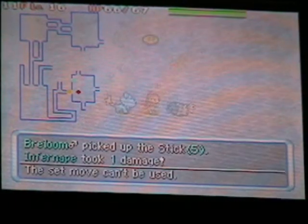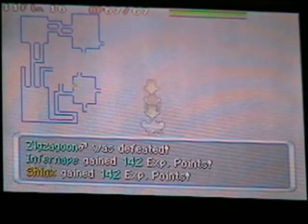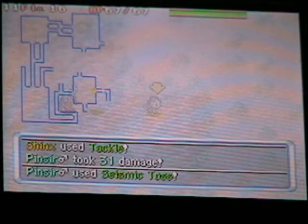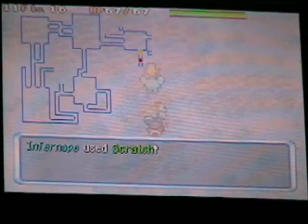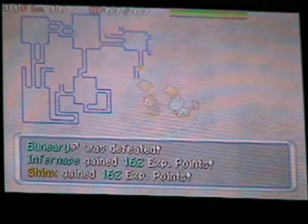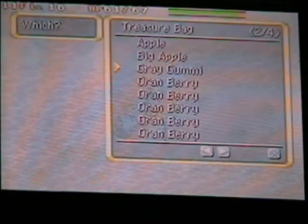I'm lucky this dungeon didn't take too long because there are some really long cutscenes coming up. That's what Seismic Toss looks like. There's the exit. That was some really jerkish floor design. And that's the first time I picked up a Warp Seed. I'm going to swap this Max Elixir for my new Warp Seed and get out of here before I die of hunger.